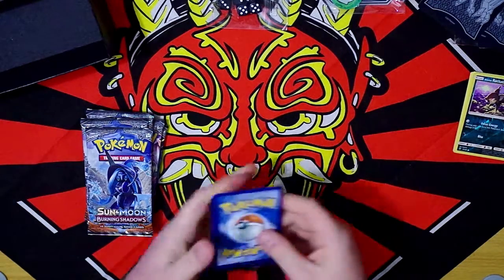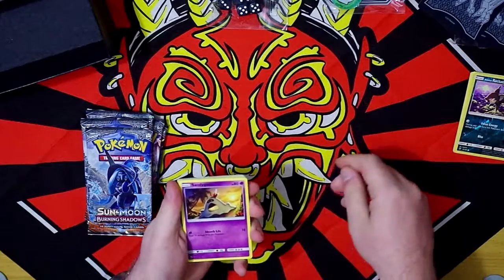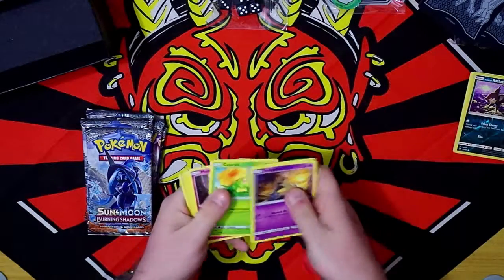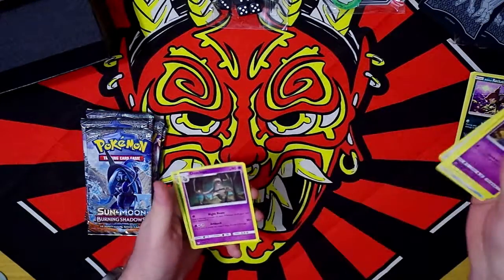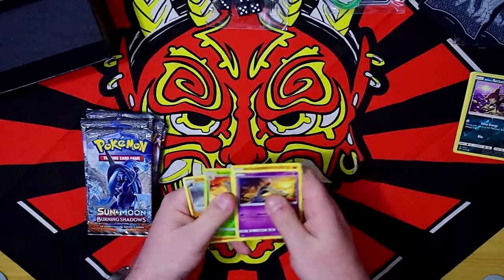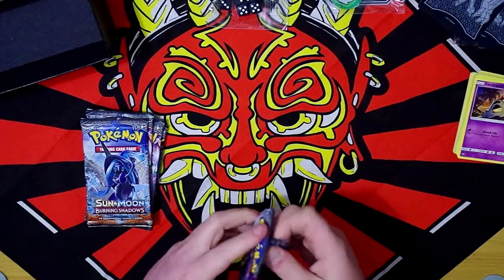Let's see if I get anything good. Sandygast, Rhyhorn, Marill, Caterpie, Morelull, Fighting Energy, Dumbells again, Espurr, Dusclops, Reverse Holo Butterfree, and a Crabominable. So far it likes Fighting types, which I do not use.